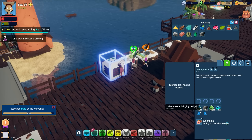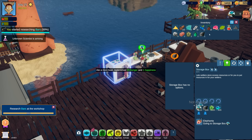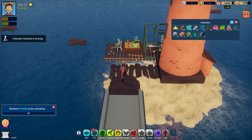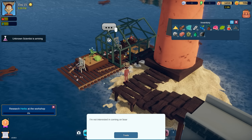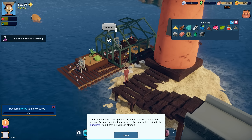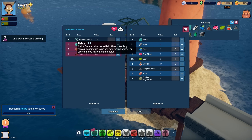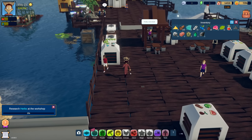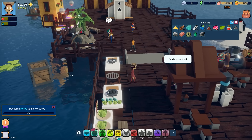An unknown scientist is arriving - whoa, this guy's got a greenhouse on a boat! 'I'm not interested in coming on board but I salvaged some tech from an abandoned lab - you may be interested in blueprints if you can afford them.' Relics from an abandoned lab that potentially contain schematics to unlock new technologies - but I don't have anything worth trading right now.